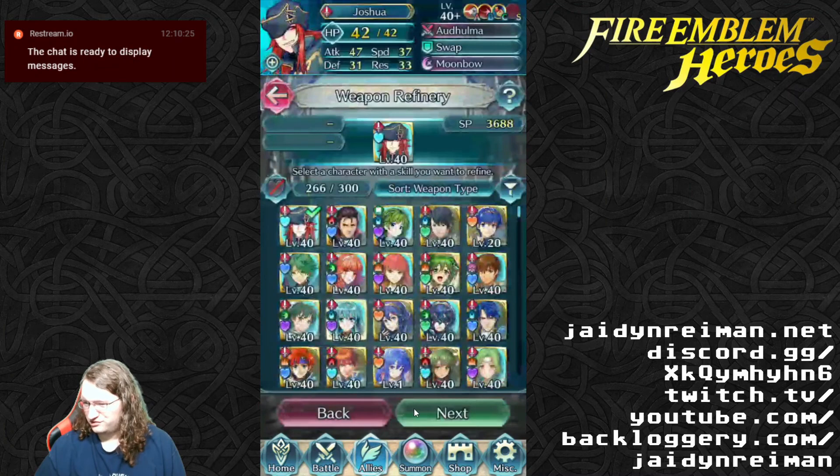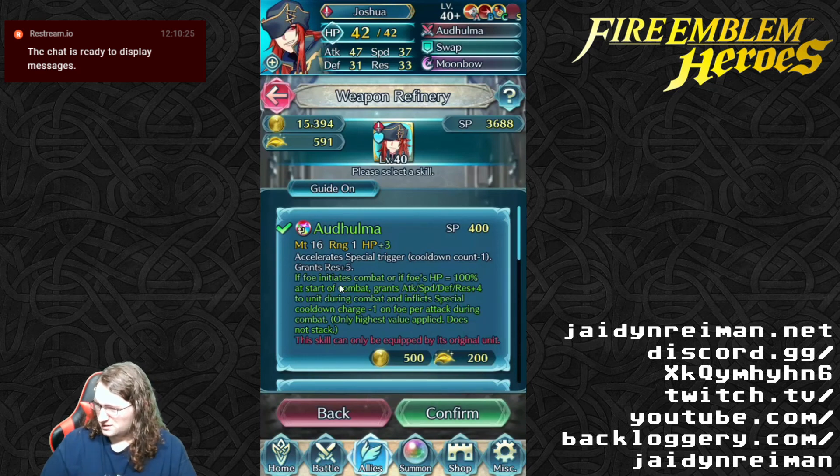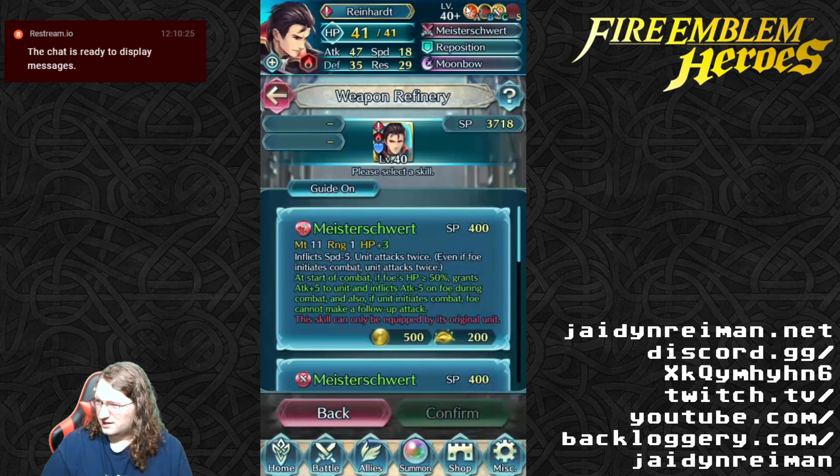We're in the refinery so we have Joshua. Let's take a look at him. His default is special trigger count minus one and res plus five — so the base factor remains the same. But if foe initiates combat or foe's HP goes 100 at start of combat, grants attack, speed, defense, res plus four to unit during combat and inflicts special charge minus one on foe during combat. It still doesn't seem like something that's great — it won't really help Joshua become a good viable unit.